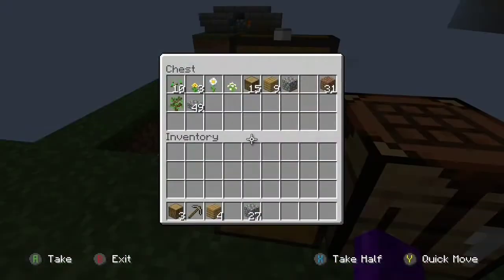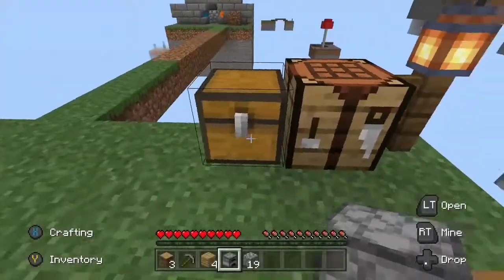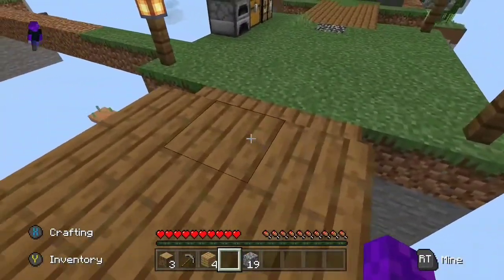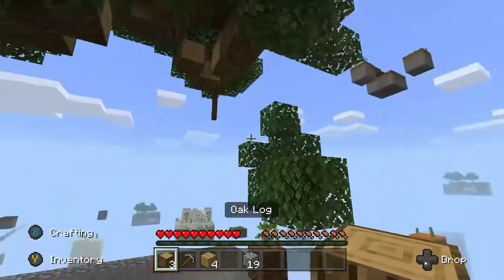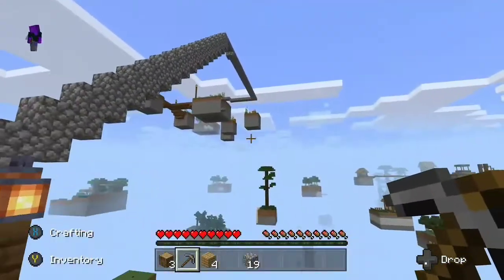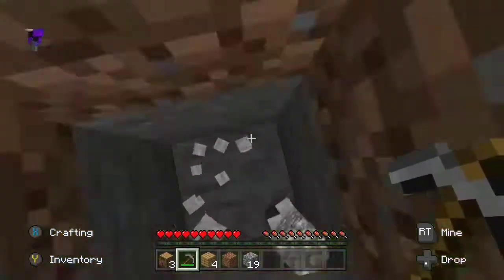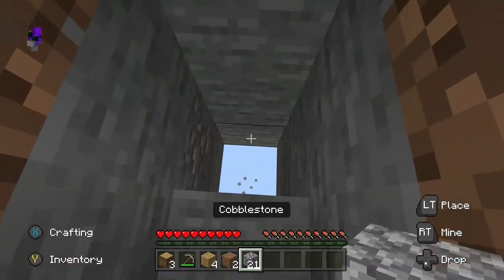I'll smelt the iron and make a furnace. I'm going to have to use my wood as fuel. Do I see any coal? There are diamonds there but I haven't seen any coal. I see iron but no coal. Whatever, I can just use my wood.